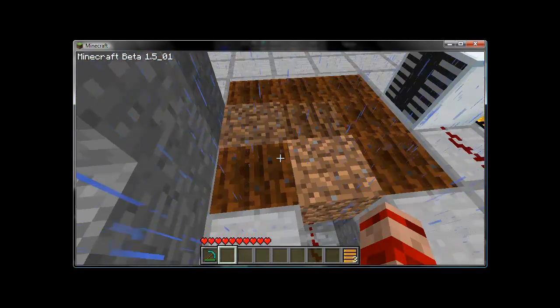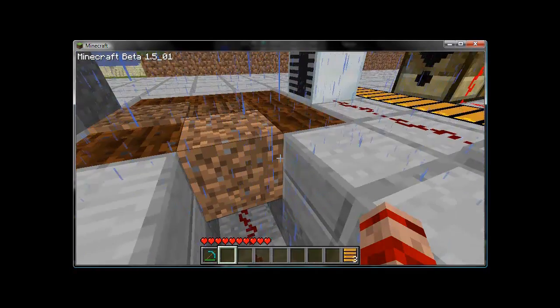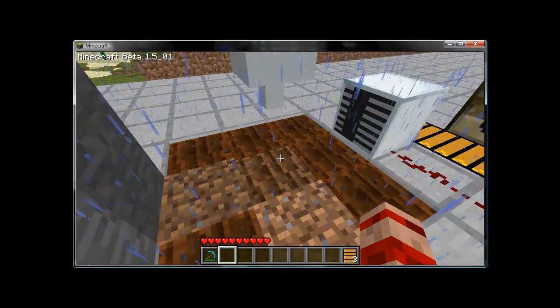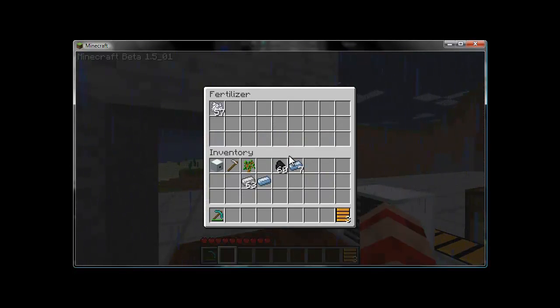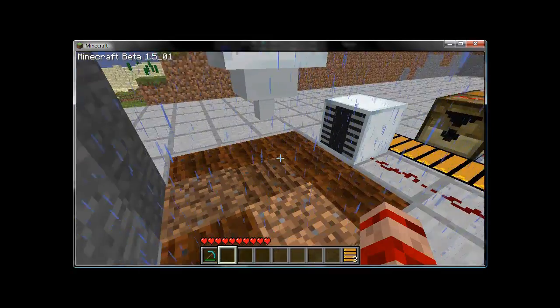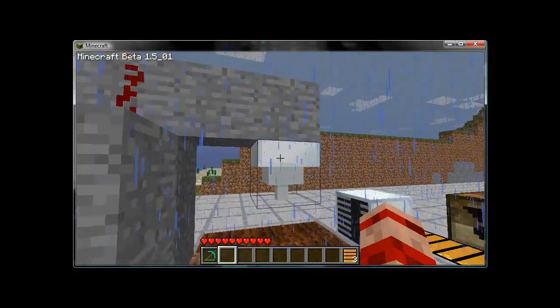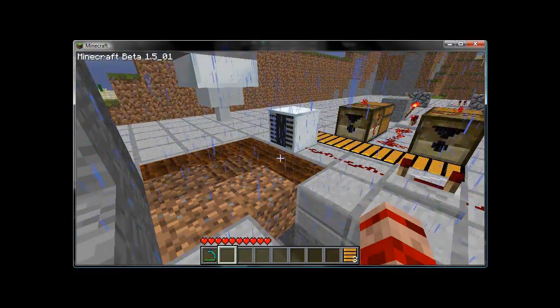Here we have a three-by-three block above our planter, which is in the center block underneath. And above that, pointing towards the center block with room enough for the wheat to grow, is the fertilizer. The fertilizer also requires redstone current to activate, and you place bone meal inside it and it will fertilize any block that's below it. In this current configuration, it will fertilize this three-by-three block once the seedlings have been planted.